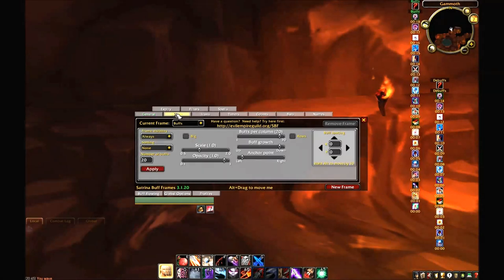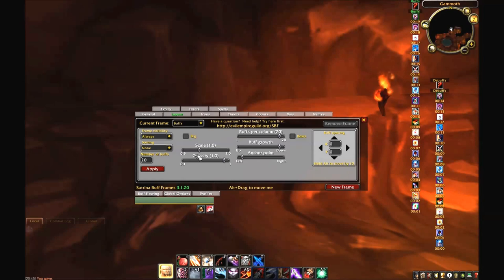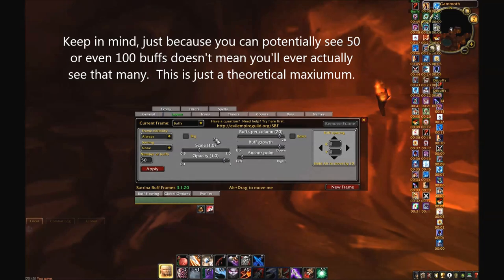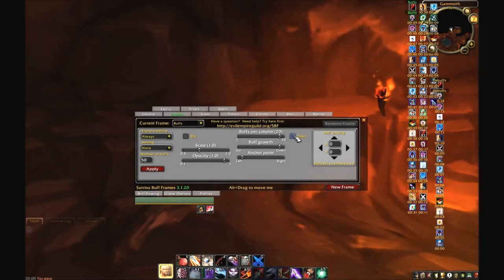I want to be able to see my buffs if I want to, but I don't want them to take up a whole lot of real estate on my screen. I will leave them at the default scale size, since it's pretty small with my UI. I advise you to set the number of buffs very high, since you won't be able to see them all if you only display 20 out of 30 or more, so I set mine around 50, just to be on the safe side.